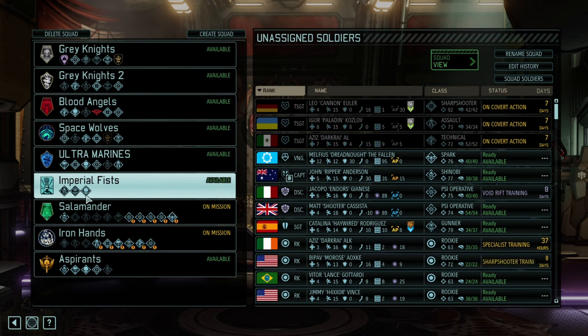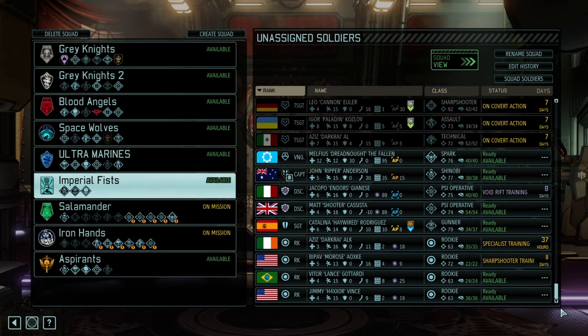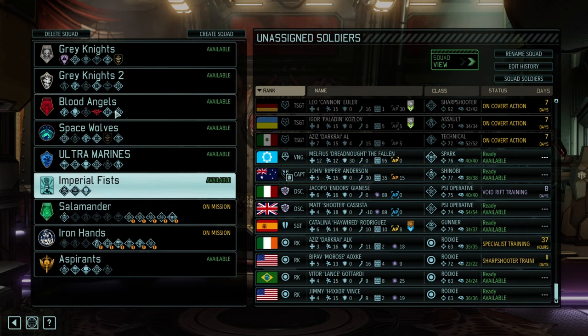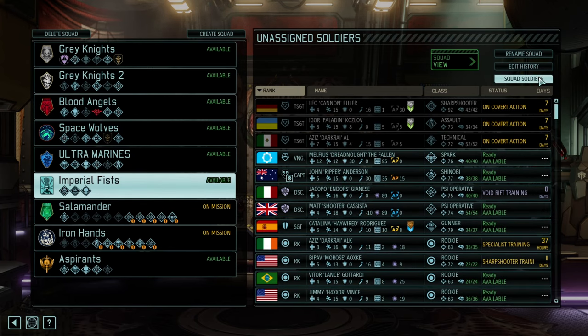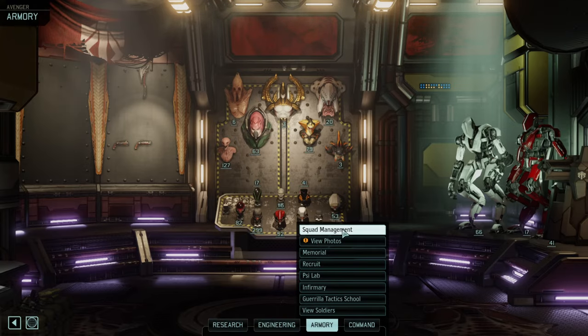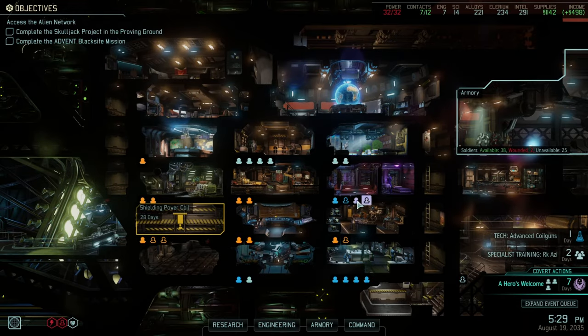Which brings us to the actual Imperial Fists. Since Axenroth and Halop like each other so much, why wouldn't we have both of them in a team? Put Lead on top of it — Gunner, Ranger, Shinobi, could put a Sniper on top of it, and an Assault. We just need a Specialist; I have to wonder where all the Specialists are. Got one almost trained — we need another one. Salamanders seem to be missing one as well. Not a full squad yet, but we are going to get there.